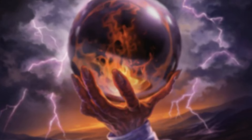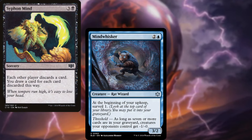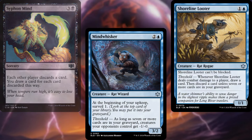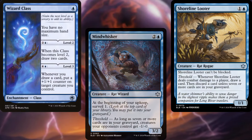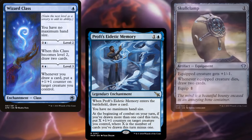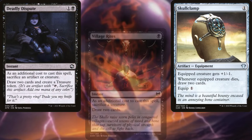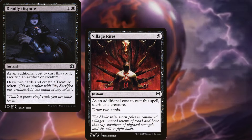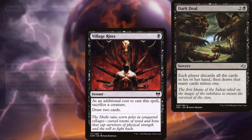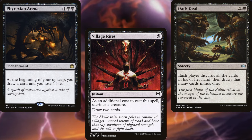For card advantage, we're running Siphon Mind, Mind Whisker, Shoreline Looter, Wizard Class, Prof's Eidetic Memory, Skullclamp, Deadly Dispute, Village Rites, Dark Deal, and Phyrexian Arena. Yes, we do have a few discard effects in our deck. We are a rat deck after all.